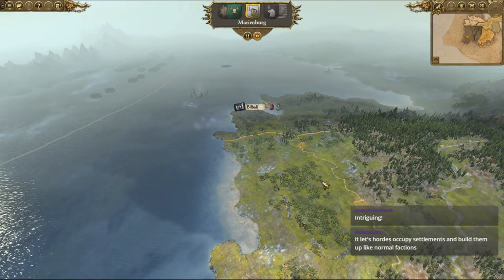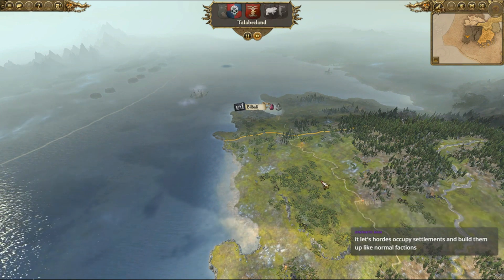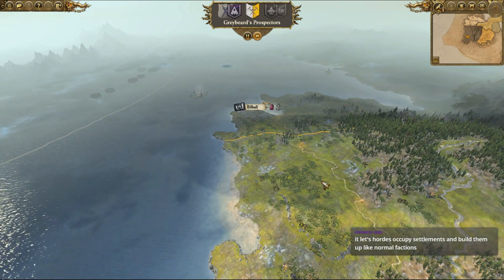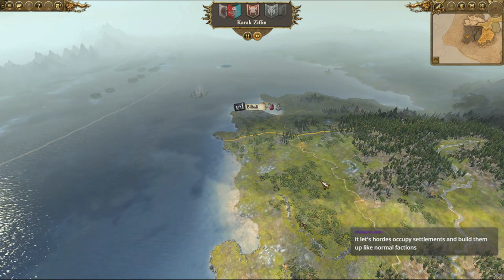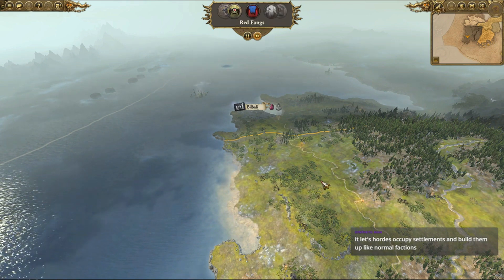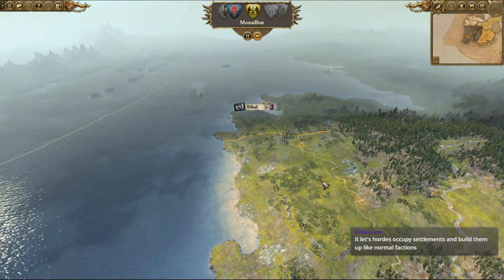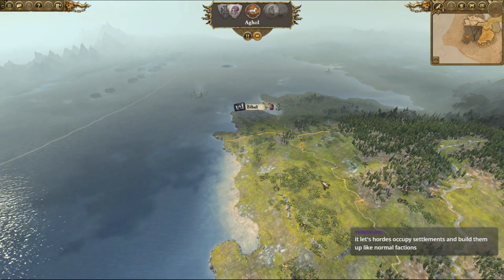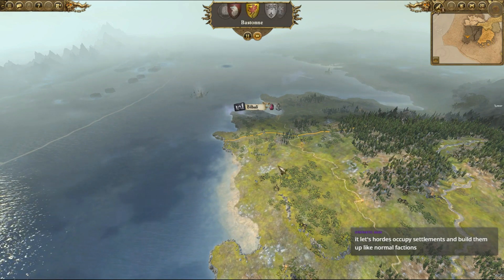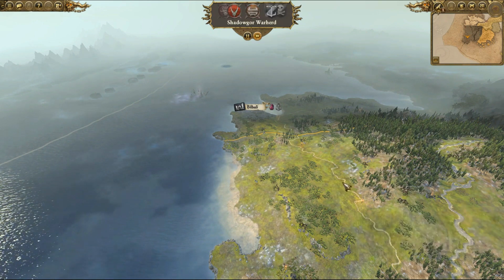I think it opens up quite a few possibilities, especially with Chaos — the fact that you can occupy settlements, because Chaos kind of suck in the base game. Hordes in general kind of suck in my opinion actually. I like the Beastmen though. The campaign goal is to wipe out the lands of men: Bretonnia, Empire, Tilia, Estalia, Kislev, and the Border Princes — their original provinces. That is going to be the goal.